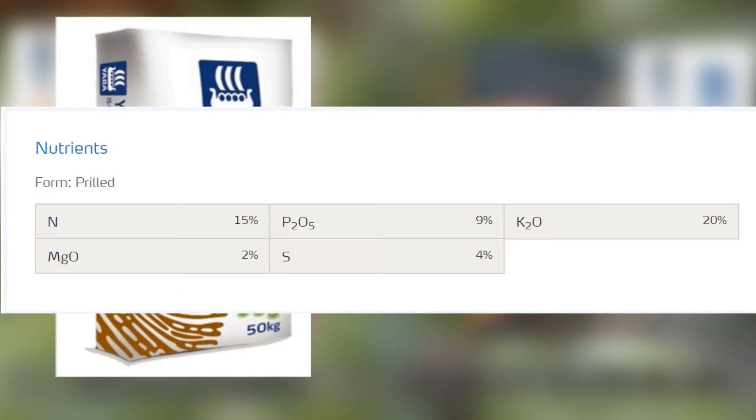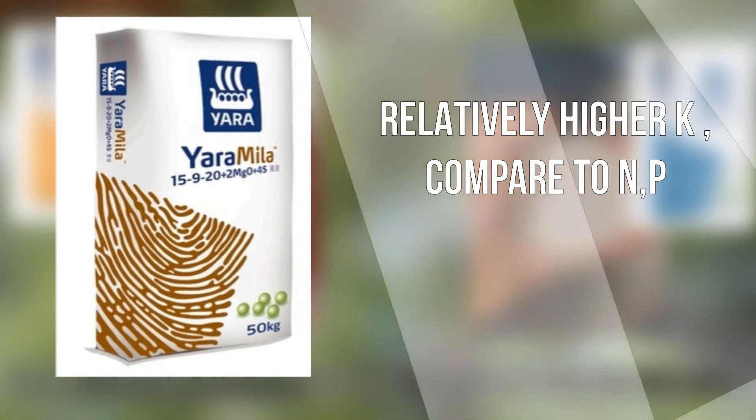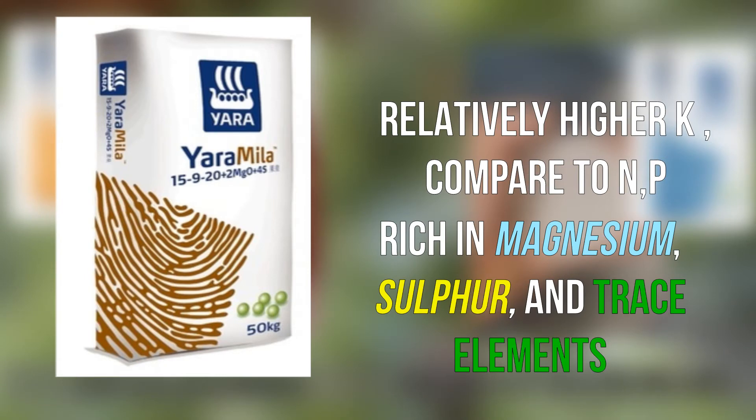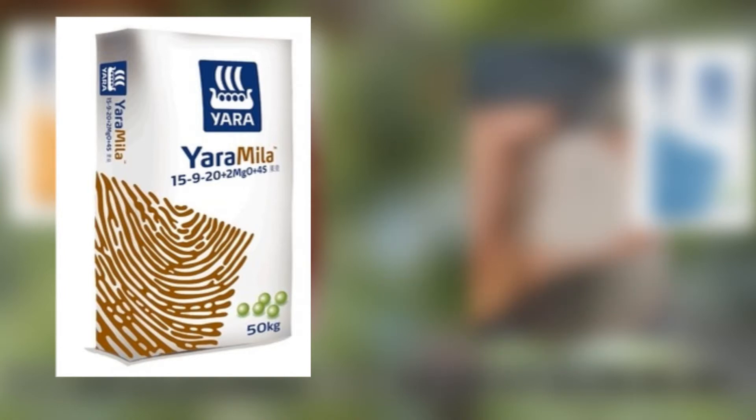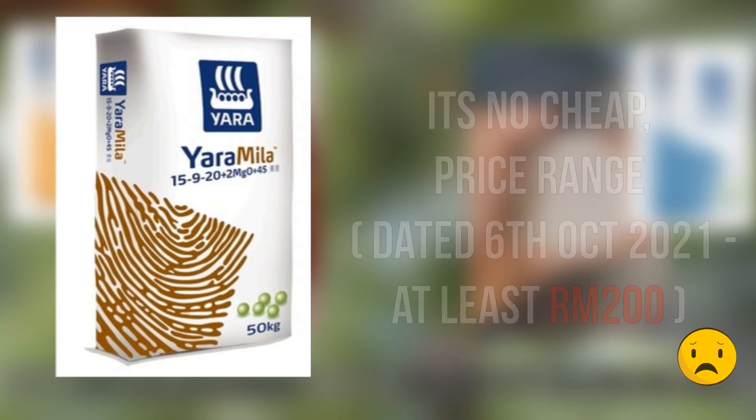According to the spec here, the 15-9-20 has a relatively high potassium compared to nitrogen and phosphorus. On top of that, it's also rich in magnesium, sulfur, and trace elements. Of course, such a premium fertilizer does not come cheap — the latest price dated 6th of October is at least 200 ringgit and above, which is 30% higher cost than the 12-12-17 and 13-13-21.